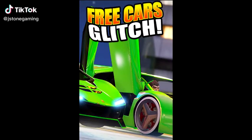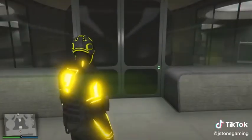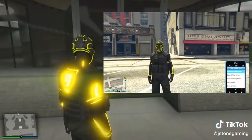How to get free cars in GTA 5 Online. You must have an LG stored inside of your MOC. Go to nightclub garage B1 and walk up to the elevator. Have your friend start up a quick job activity.